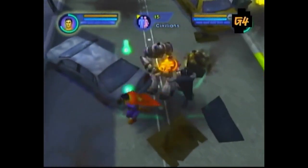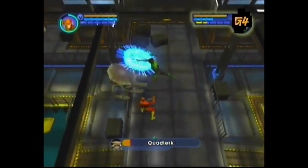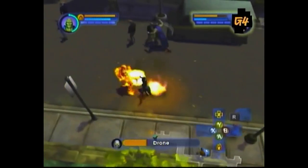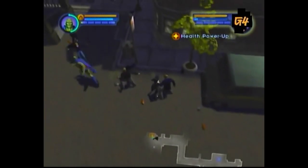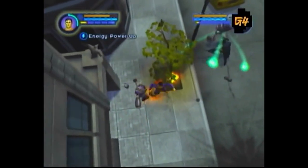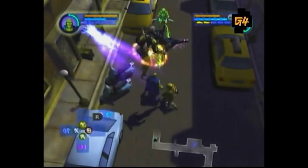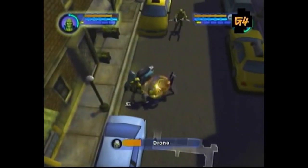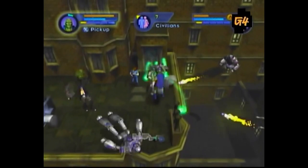Heroes is a throwback to the top-down scrollers or dungeon crawlers like Gauntlet or Baldur's Gate. The gang's all here, from Superman to the Martian Manhunter, each with five unique superpowers. The left trigger button calls up the superpower menu. You play one character at a time in each level, with a second on autopilot. You can toggle between the two to take advantage of each hero's powers. Use these powers sparingly — you have limits, and you can soon find yourself worn out if you're not careful. When this happens, throw down in a melee to regenerate. You'll spend most of your time fighting this way.